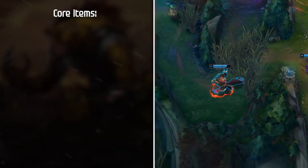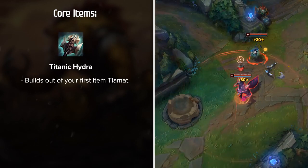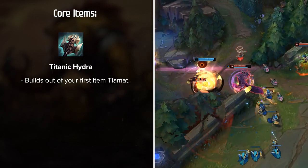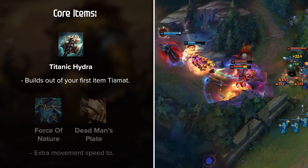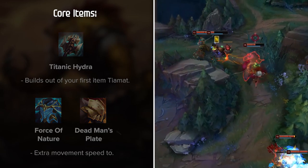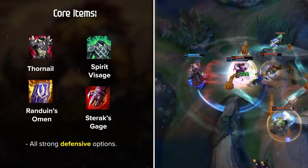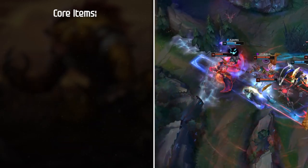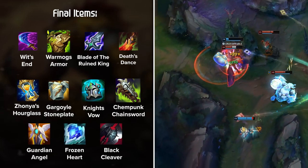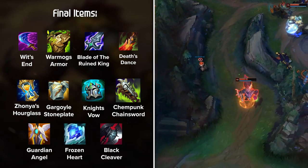Titanic Hydra is going to be your best second item by far since it builds out of your first item, Tiamat. Besides that, Warwick actually has tons of options depending on what the enemy team comp consists of. Items such as Force of Nature and Deadman's Plate are good choices for extra movement speed to pair with your ult, while items such as Thornmail, Spirit Visage, Randuin's Omen, and Sterak's Gage are all strong defensive options. Learning what items are optimal in each situation is a skill in itself that will increase your success by a huge margin.